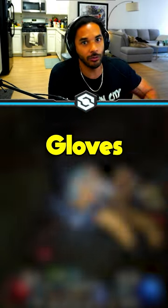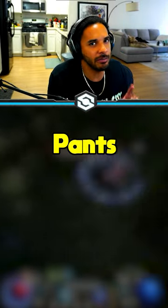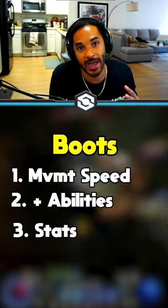Gloves are amazing — you can roll attack speed, crit damage, crit strike, and lucky hit. Pants can again be defensive, but you can also get ranks to your main abilities. Boots enhance your mobility, so look for movement speed, ranks to abilities, and some core stats.